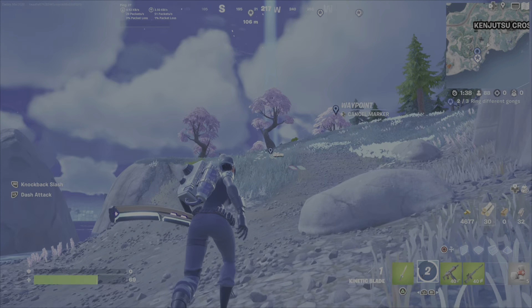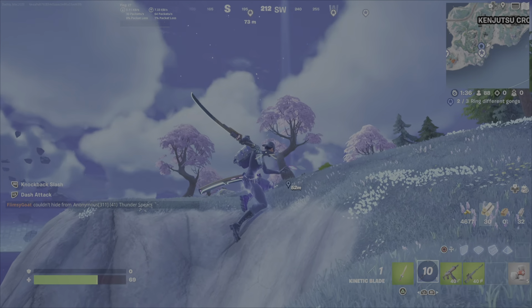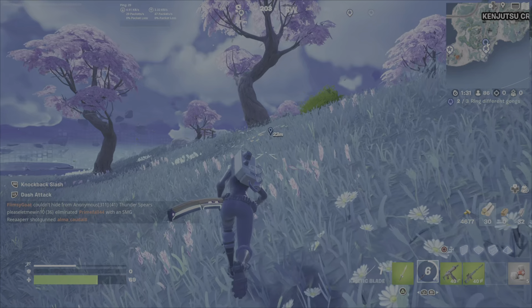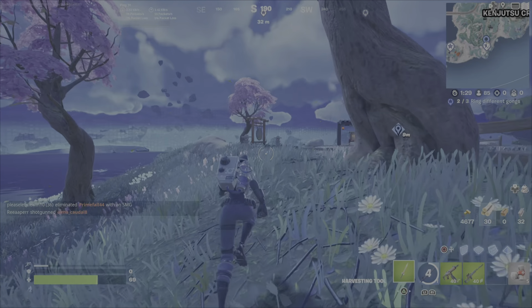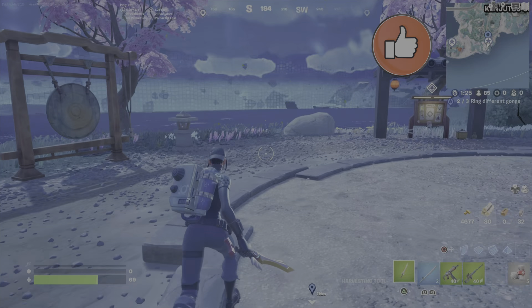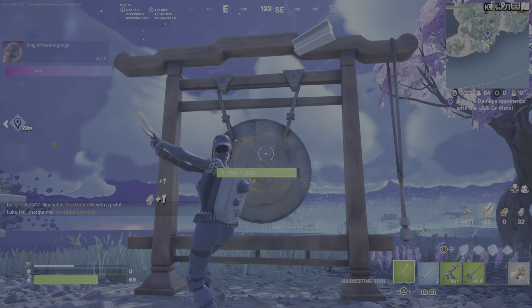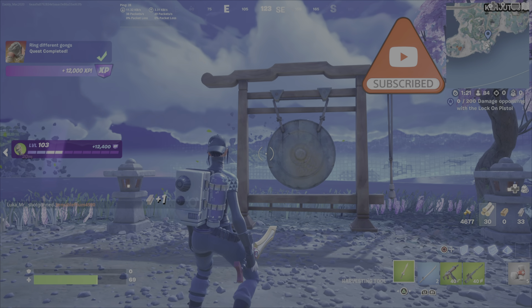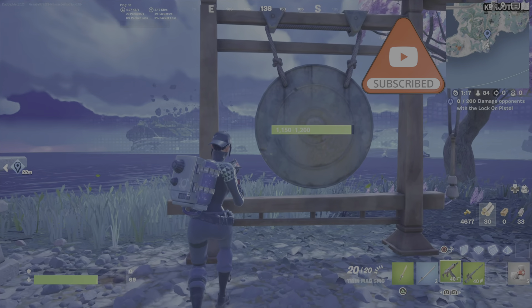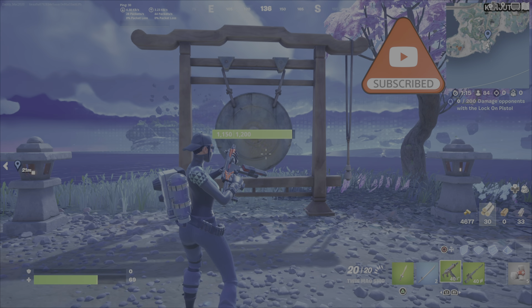To make up for that mistake, I popped some chug splashes to give myself a bit more health. Then just dash attack over here, walk up to the next gong, strike it, and the challenge is complete — super easy. I hope this guide has been helpful. Please drop a like, leave a comment, and if you haven't subscribed, hit that button. Good luck with your challenges — this is Gamer Dad out.